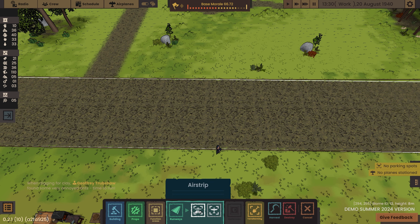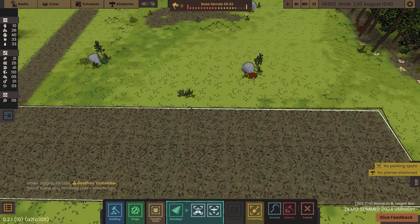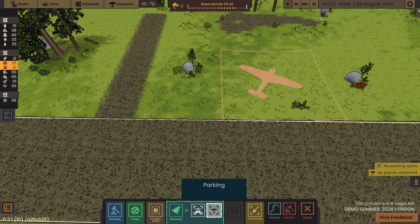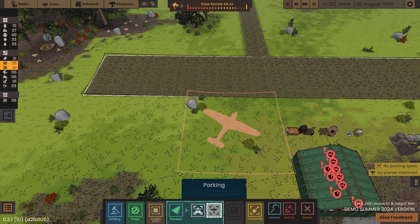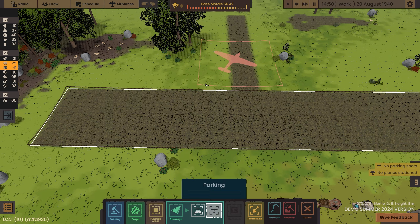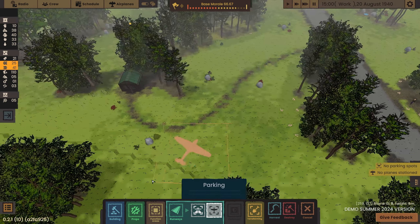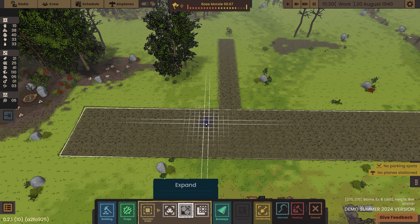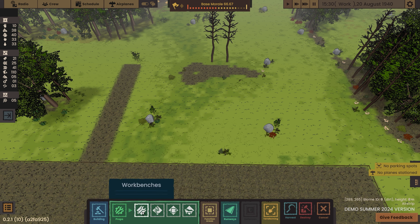I didn't need to get rid of that rock but I just have. Now we can do parking - I need 40 planks. I currently have 41 planks. This is going to be the parking for the planes - where does this go? Can I just do it there like that? I don't understand where the requirements are. It just says I need 40 planks and bricks - why will that not place there? Does it need to be a different type of floor maybe?